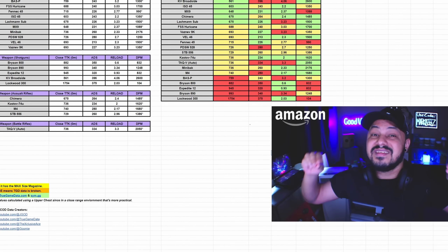Maybe you don't like these weapons, or maybe you don't have them leveled up. There are still other great options. Looking at those, you're going to see something like the MX9. The MX9 is green almost all the way across the board. DPM isn't super important for SMGs. It has an amazing reload speed, amazing ADS times, and amazing close TTK. But this thing has a maximum magazine size of 32, so you're going to be reloading so frequently that in some cases it may get you eliminated.